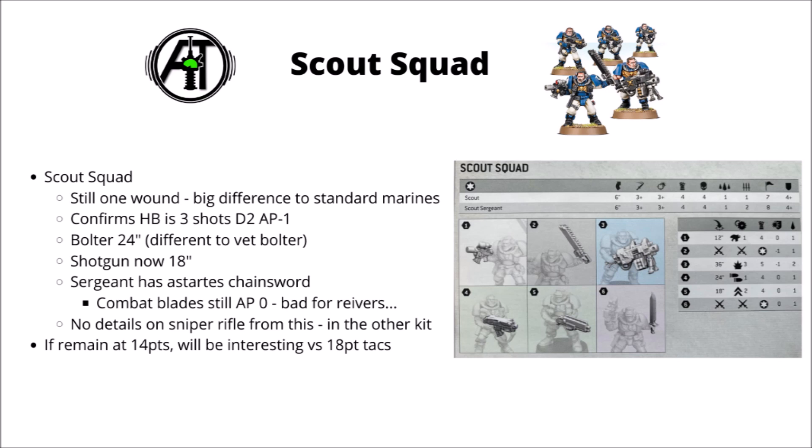It'll be interesting to see what people play when they could be running either 14-point Scouts — presuming they remain the same price, which they probably would seeing as they're not really changing in profile at all — or whether people want to shell out for 18-point Tactical Marines or 20-point Intercessors. We now also have confirmation that the heavy bolter is 3 shots at damage 2 and AP-1. Games Workshop had already confirmed the damage, but it's good to know the number of shots stays the same.